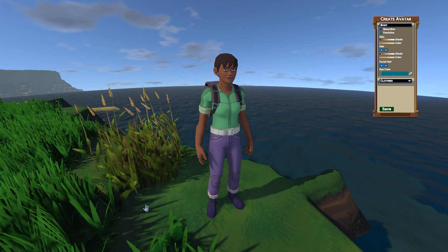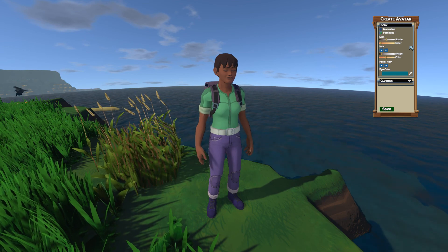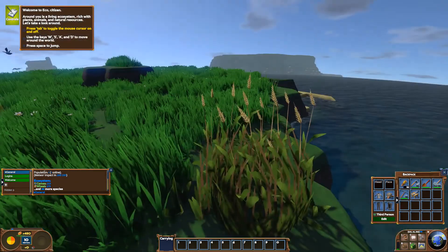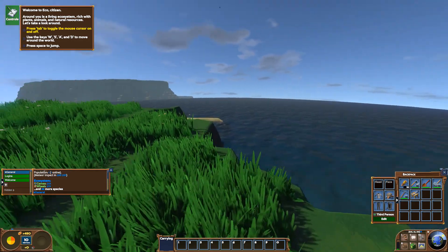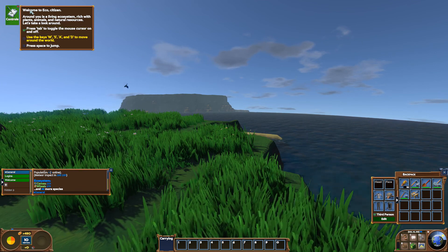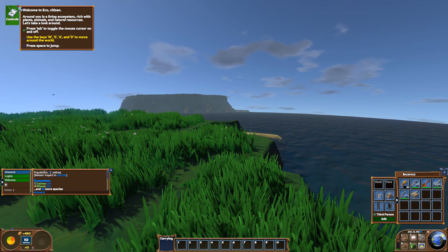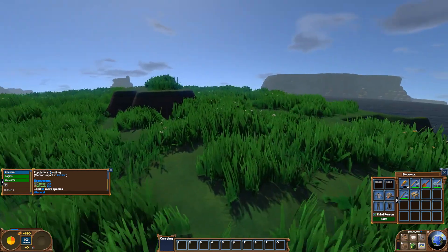Welcome back — as you can see this is the character creation area. You can be a man or woman, change skin color, shade, and the way the clothes look. I'm not going to do any of that because that's not why we're here. So welcome to Eco — this is what the world looks like. Press Tab to bring up your cursor. It's going to start with your basic tutorial stuff; if you've never played the game I highly recommend going through those tutorials.